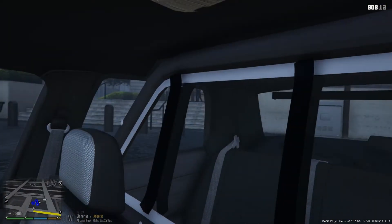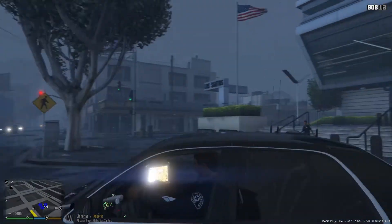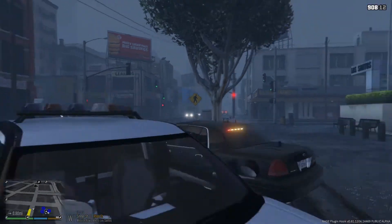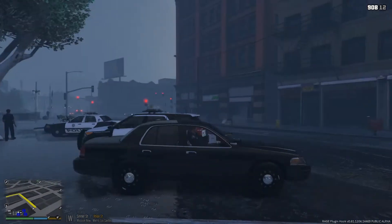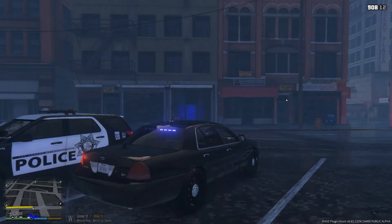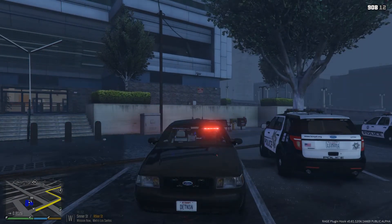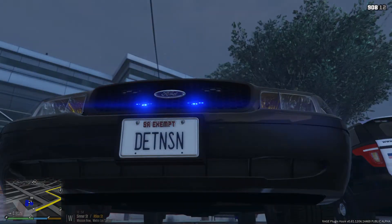We're going to get in our nice Crown Vic that I specifically installed for this series. Stage one lighting has nothing in the front, directional in the back. Stage two you've got another directional going the opposite way with your strobes activated. Stage three you've got your wig wags, your flashers, your full red and blues in the back, full red and blues and strobes in the front and in the grill. Beautiful car.